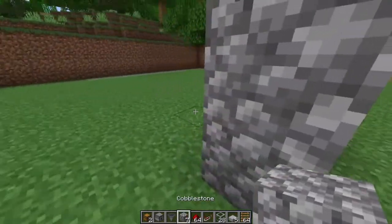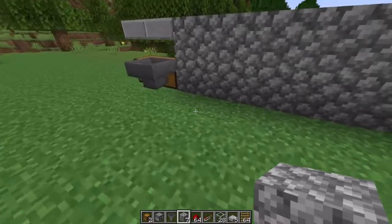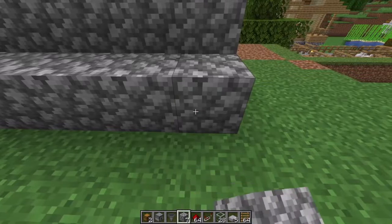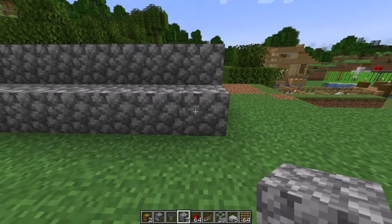Of course we are going to go to the back of the wall, and right here by the hopper I'm going to place one, two, three, four, five, six, seven, and eight more blocks in here as well.